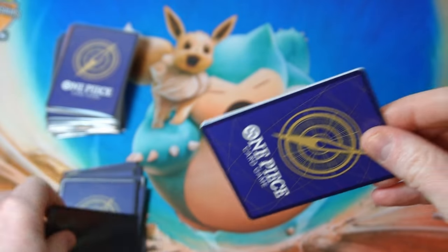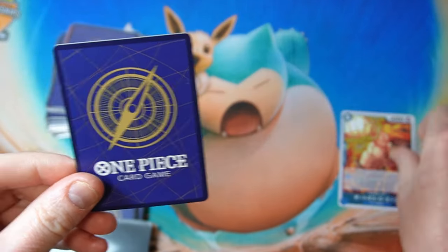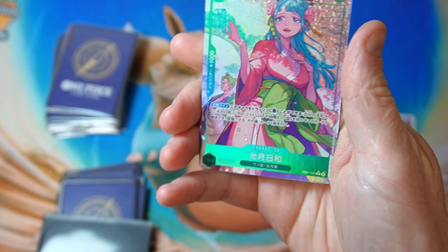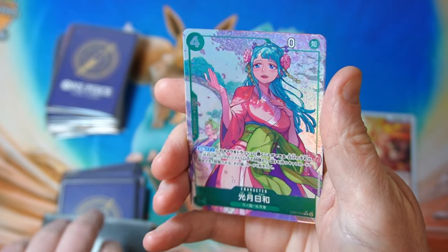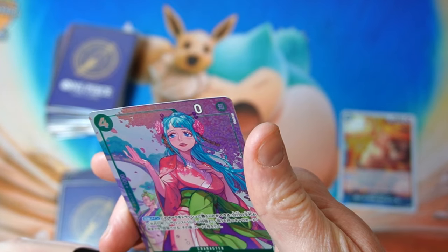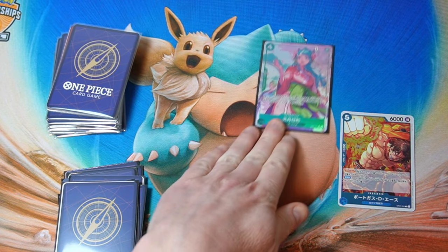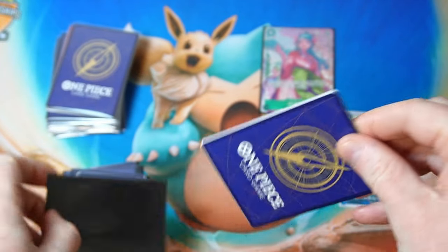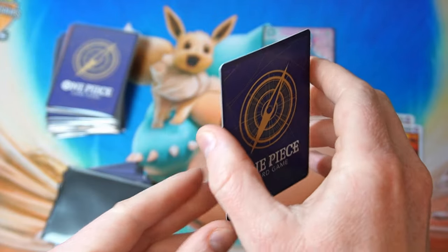Not expecting too much out of these ones, but you never know. All right, we got Ace and we have got — oh, start off with a parallel rare, very nice! Kotsuki Hiyori, very nice. Good start from EB1, which is not the most desirable set to get stuff from, but still that's a very nice parallel out of the first pack. Next we've got another Ace — can we get another parallel?